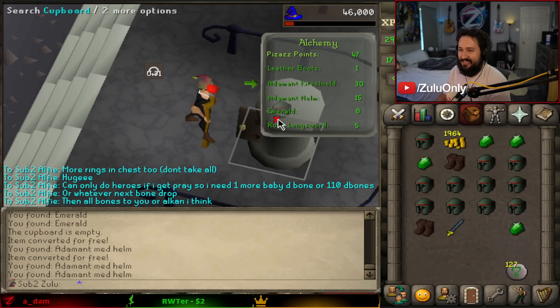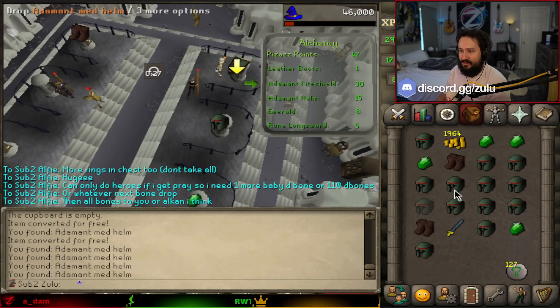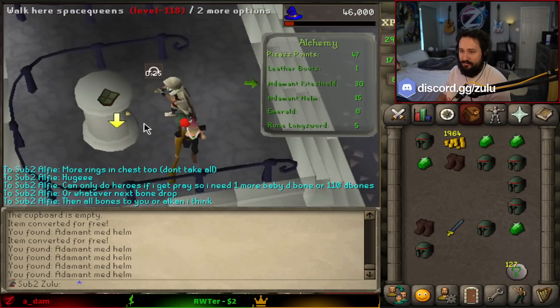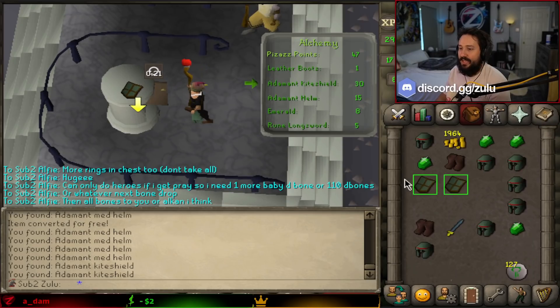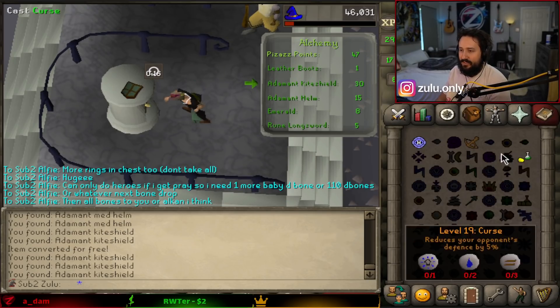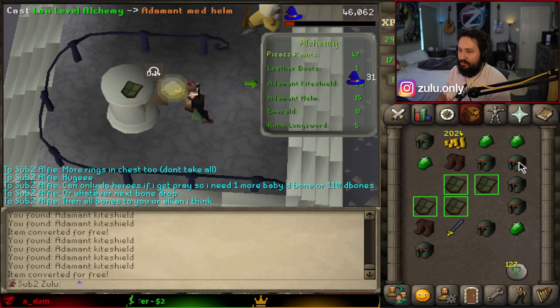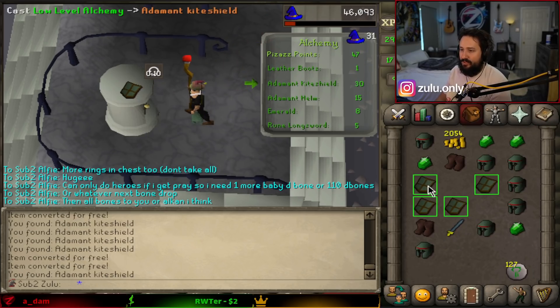I'm getting 91 — or 90, whatever. Wait, that's not an addy kite shield. Drop, drop, drop. Wait, so can you technically just do this 100% for free? You can, but it's not free all the time. There's only a free one every like, I think maybe 30–40% of the time. Maybe it's a little higher than that, but there's sometimes not a free one.